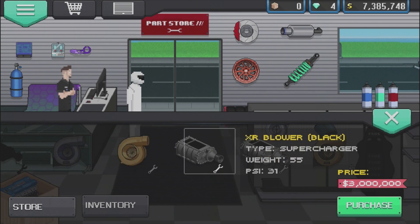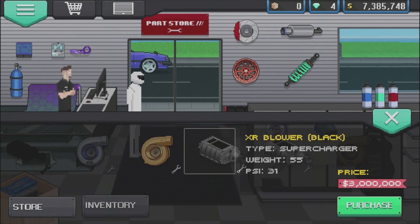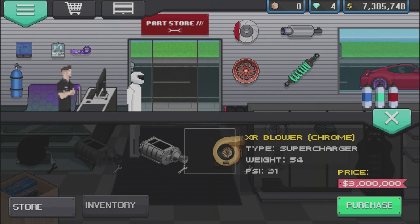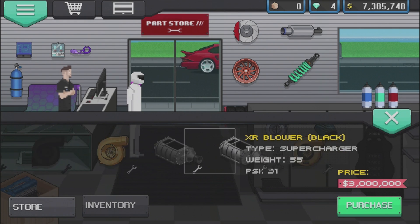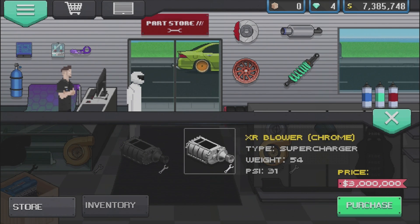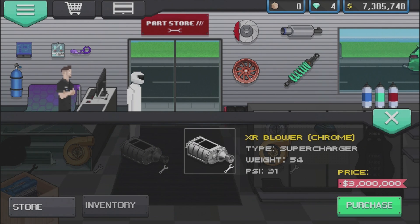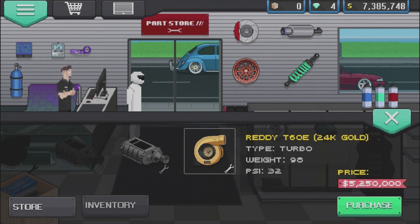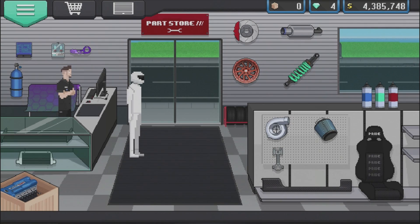PSI 32 — I think that is the highest rated PSI turbo. 1.4 million dollars — that is absolutely insane. Weight is 98 on that one. The XR blower supercharger has 54 weight compared to 98, which is quite a bit less. Let's go ahead and pick up this guy for 3 million. I cannot believe I just did that — 3 million dollars for a supercharger. That's all my hard-earned money.